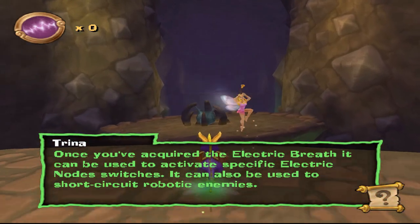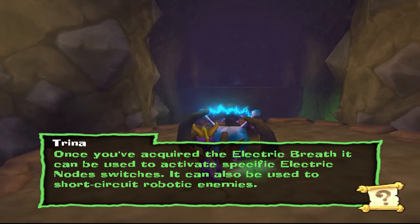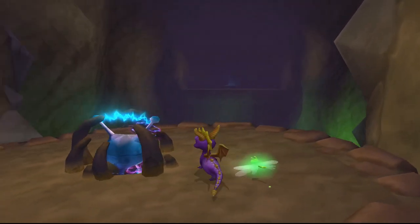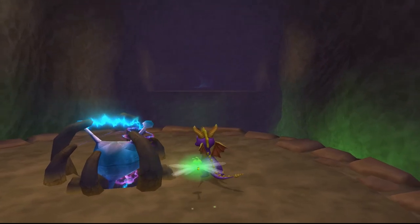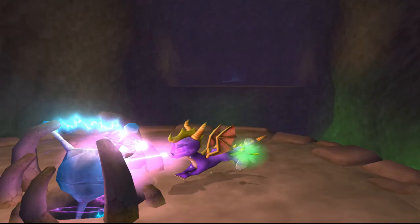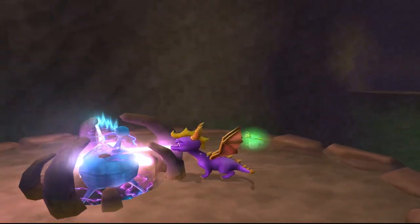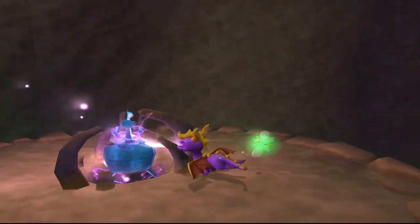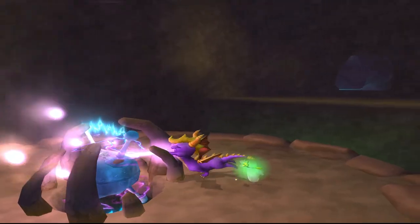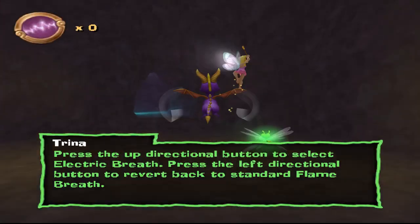So yeah, this is not good for defeating enemies. Now we can activate these. So that opens up more obstacles. I believe there's one more breath type, and that's ice. Ice, I think, is the weakest. I think it forces you to just spam it on it so it doesn't die off. That actually looks really cool — like the electrical graphics on the node. Really well done.